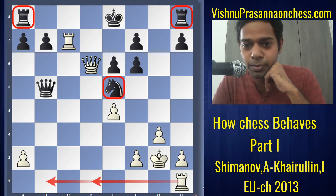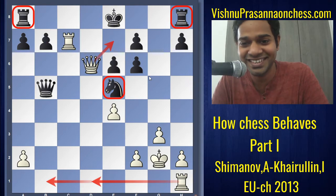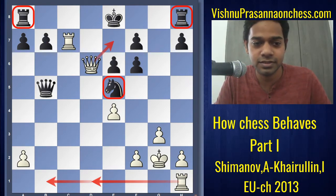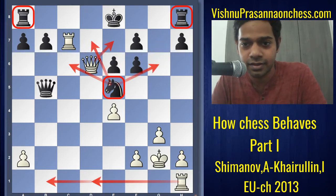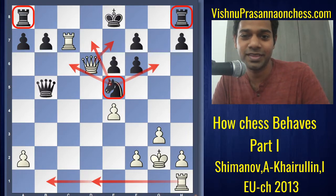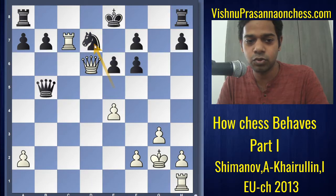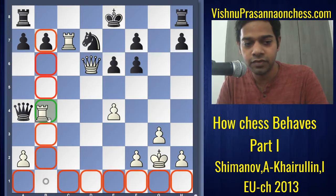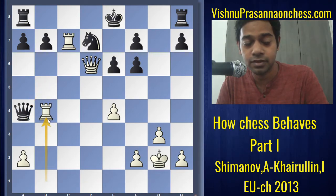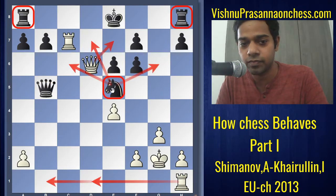What is our problem as black right now? Queen e7 mate — as simple as that. The ways to stop it are: knight c6, knight d7, and knight g6. Knight c6 is simple to see but loses to queen d7 and queen f7 mate. And knight d7 loses to the tactical idea rook b1 — queen a4, rook b4, and so on — white is checkmating black. So that leaves us with knight g6.